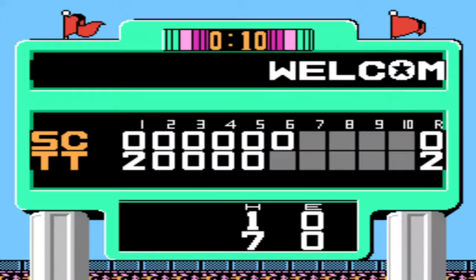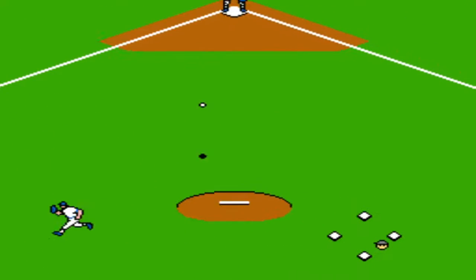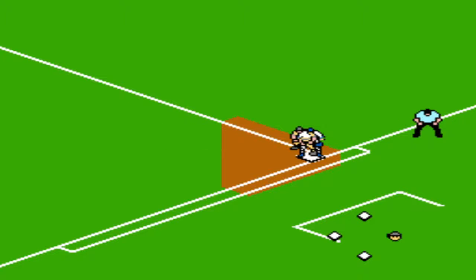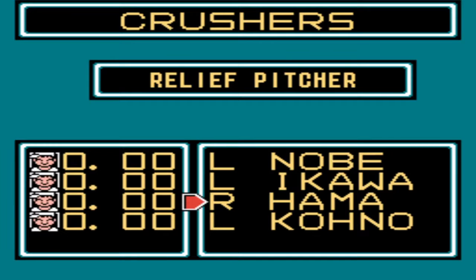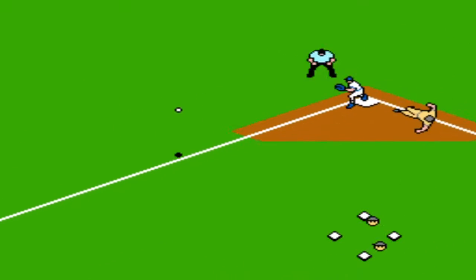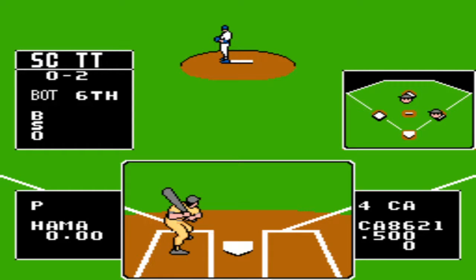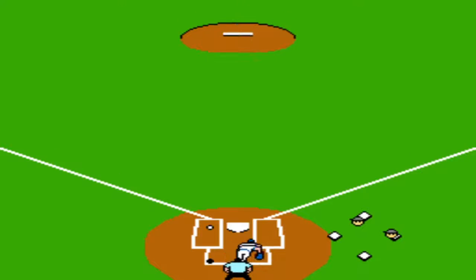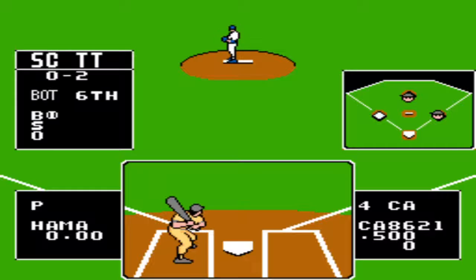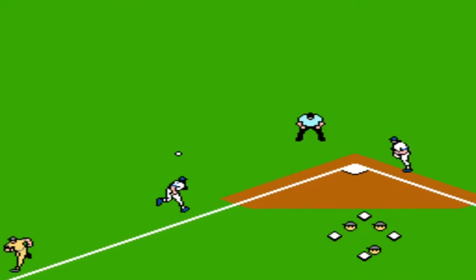A good shortstop makes so much difference — you have to have a strong shortstop in your defense if you're going to have a chance. They save you so many hits and help save runs. Now they're going to bring in a relief pitcher — that's good news because generally these guys are a little easier to hit. Running bases is done with the B button — you hit B and the direction of the base you want to run to. You can take the lead by hitting B and the direction you want to go. Perfect hit — hit and run! That should score a run.